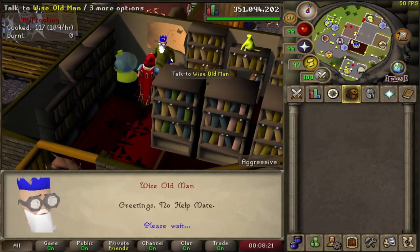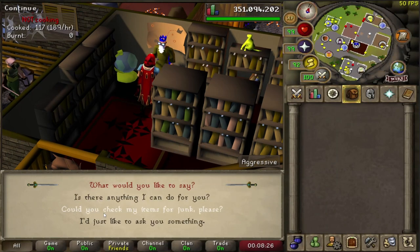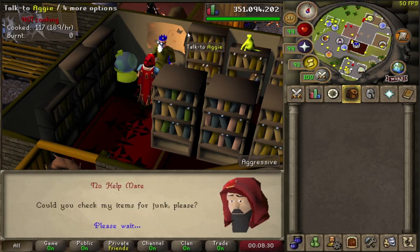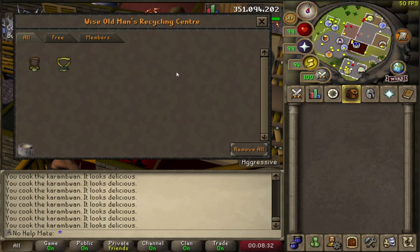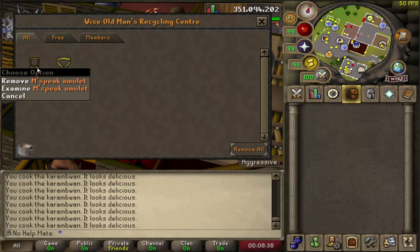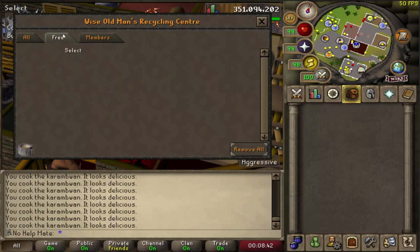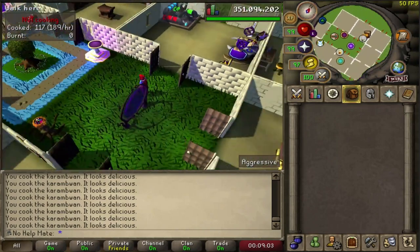If you talk to him and click 'More', then select 'Could you check my items for junk please?', he'll take a second and filter everything. The only junk items we have are the monkey's PK amulet and the cat's PK amulet. You could have a lot more. To get rid of them all you just click 'Remove All'.